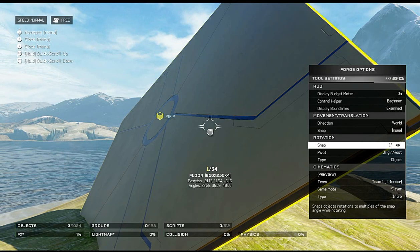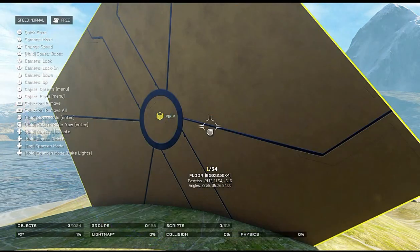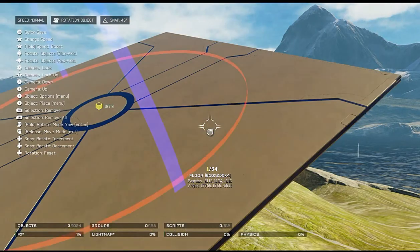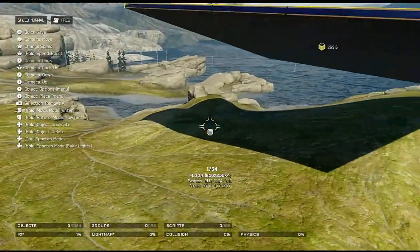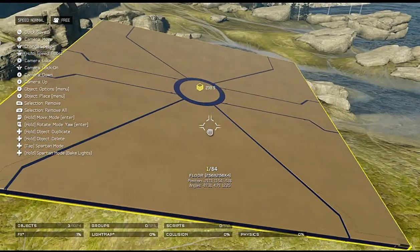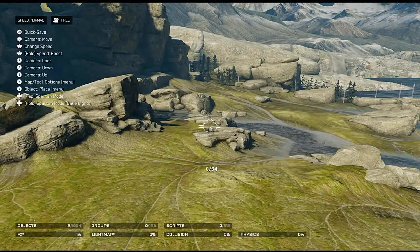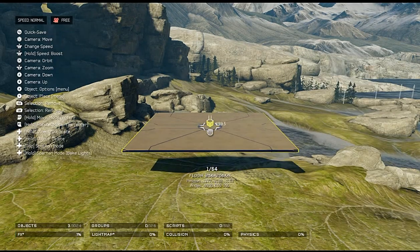We have snap rotation: half degree, one degree, five degree, 15, 30 which is standard, 45, and even 60 degrees which is pretty cool. I'm going to put on 45. This is somewhat hard to control — this was actually what I assumed was the wall coliseum when the game first spawned. Wow, that's really nice, lots of space on that.